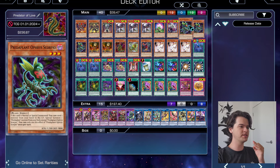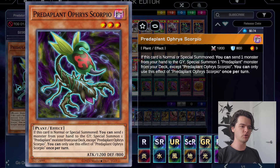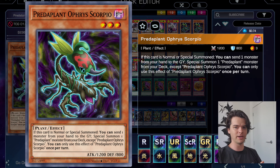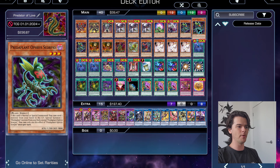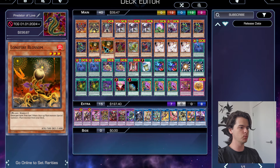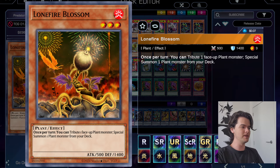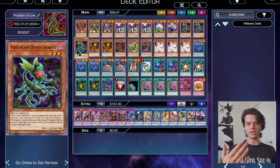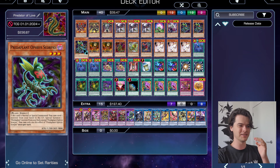Next we have our Predaplant engine, starting with three copies of Predaplant Orphora Scorpio. When this card is Normal or Special Summoned, you can send a monster from your hand to the Graveyard to Special Summon a Predaplant monster from your deck except himself — this opens up our main Predaplant combo. Combined with two copies of Lone Fire Blossom — which you Normal Summon and tribute to immediately Special Summon Orphora Scorpio from your deck — we basically have five Orphora Scorpios to start with.